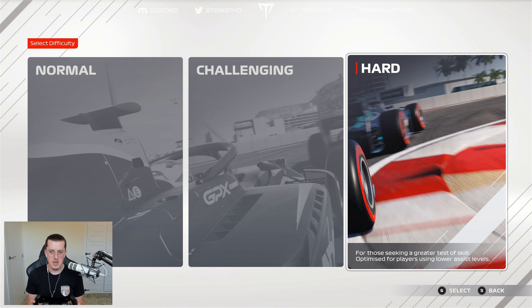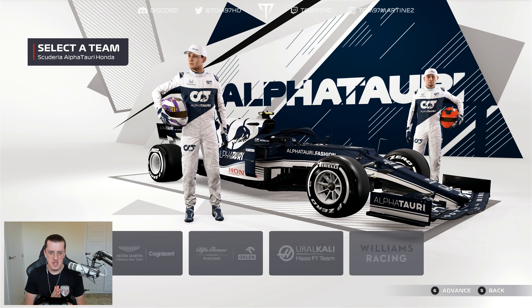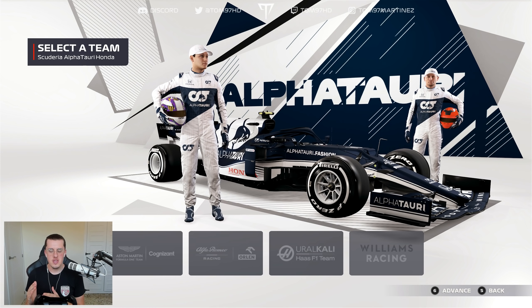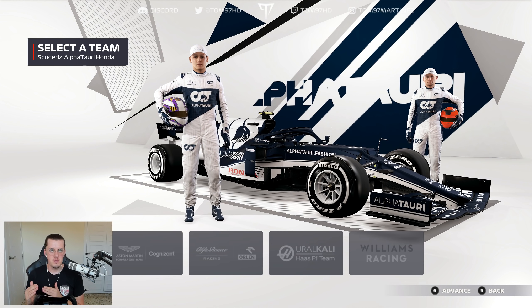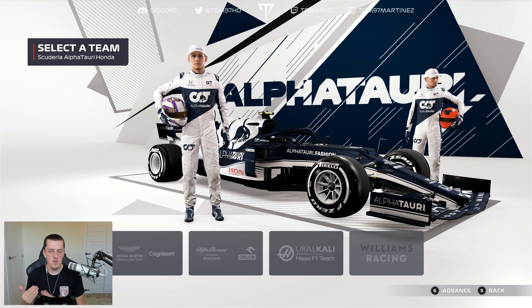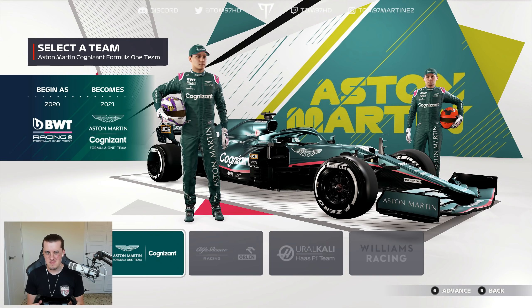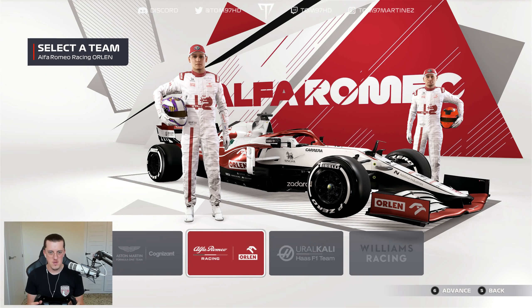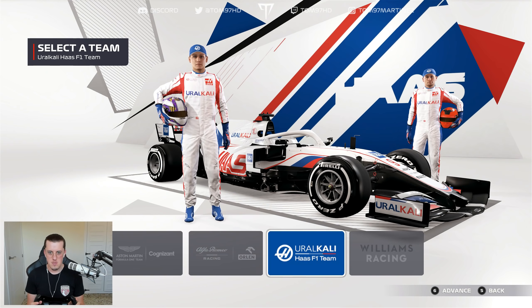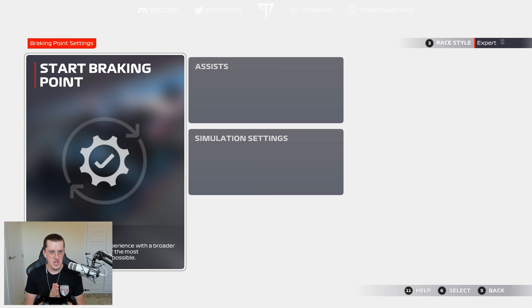I'm pretty experienced in F1 games so we're going for the hardest difficulty. We have to pick a team for the 2021 season - right now we're still on the old performance model based off 2020, and on release day the 13th you'll get a patch to update car performance to 2021. I think we'll go for Williams - let's send it!